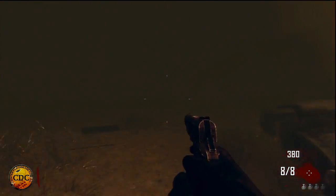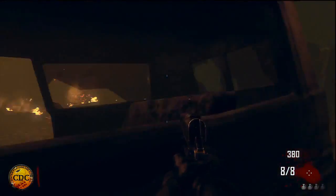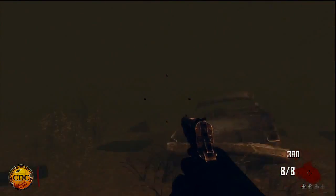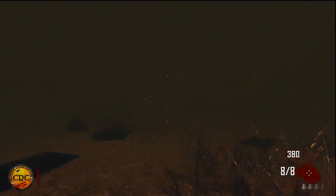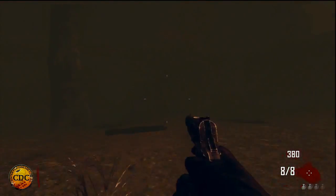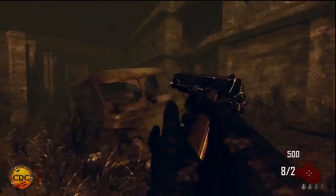You're going to want to work your way over to where the corn maze is, so you can go to Nacht der Untoten. Eventually you'll stop going down and getting revived, and you'll be able to walk freely. Once you're over here, you're going to want to go into the Nacht der Untoten area. It might take a little bit because it's kind of hard to find — just look around, it might take a little bit of time.